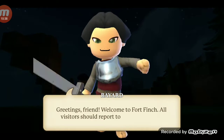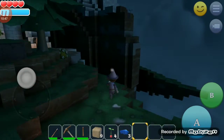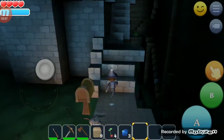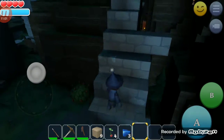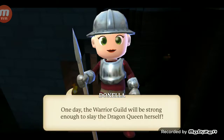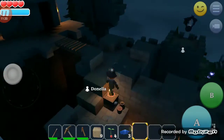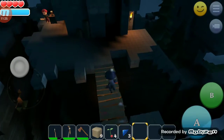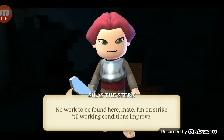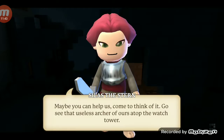Hey brother. Greetings, Rob. Welcome to Fort Finch — all visitors should report to the guild master. One day the warrior guild will be strong enough to slay the dragon queen herself. No work to be found here, mate — I'm on strike till working conditions improve. Maybe you can help us, come to think of it. Go see that useless archer of ours atop the watchtower.